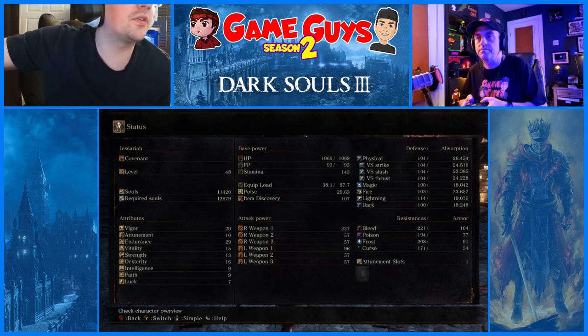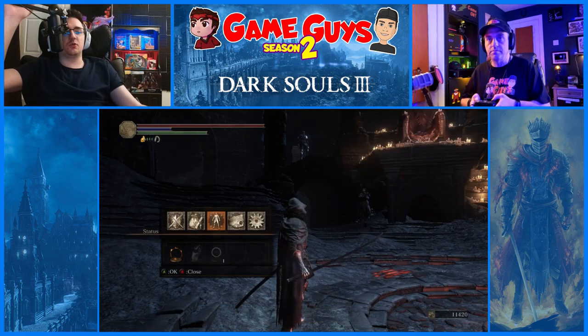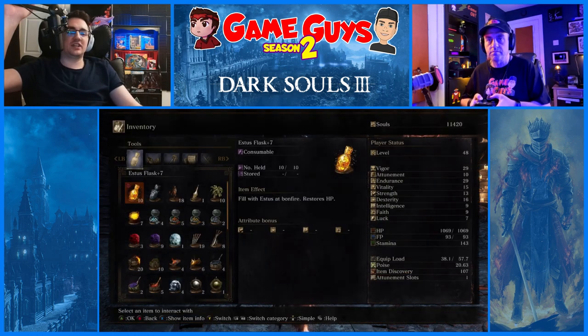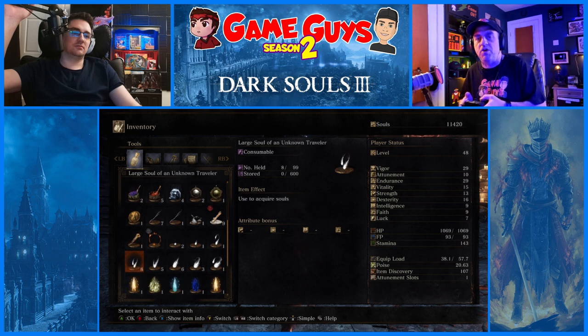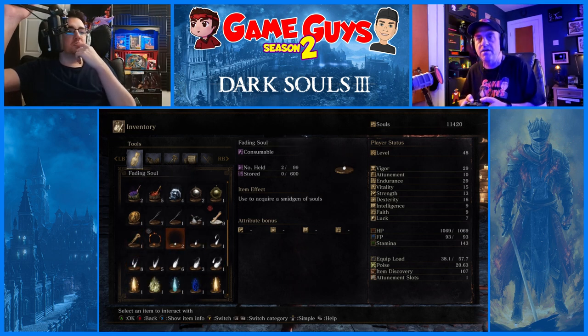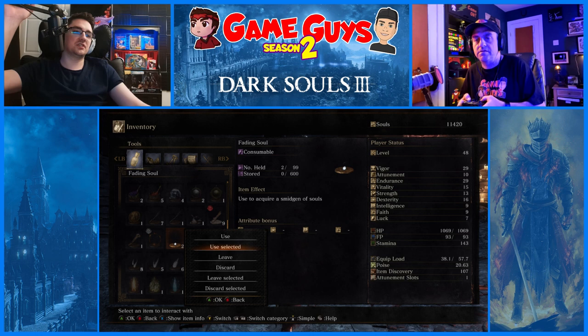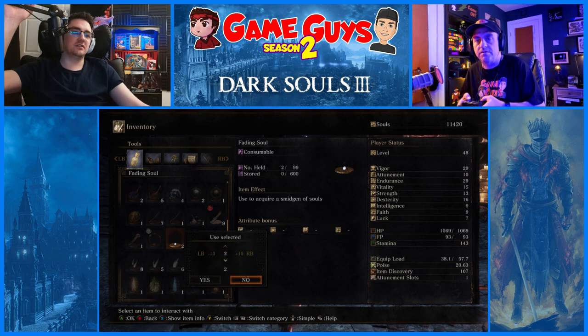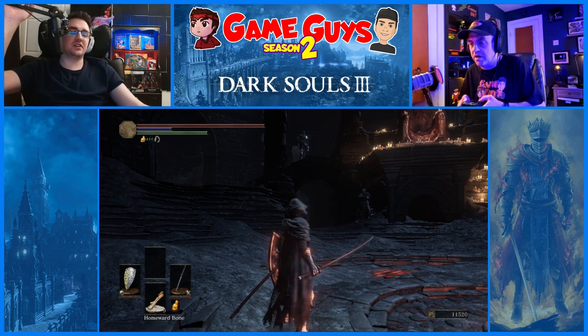You need to get to 14,000 souls, so go to your inventory and consume the white soul packets — the little white soul balls. First tab is correct, scroll down. Start with the left and then keep going down to the right until you reach 14,000 souls. Use multiples — select it and then push down on the d-pad. Rinse and repeat until you get to 14,000.